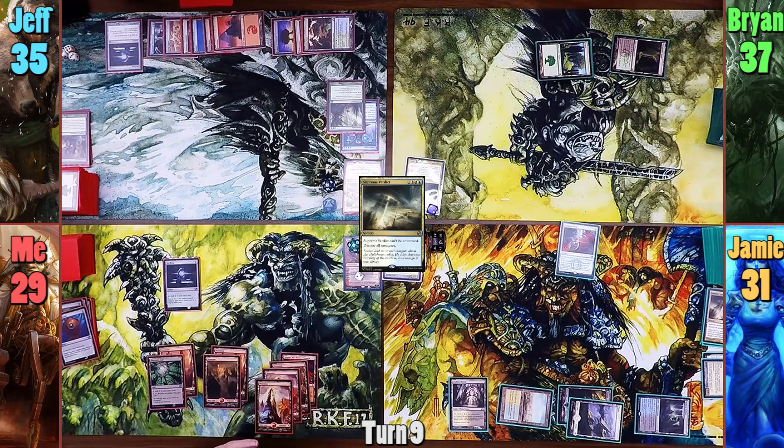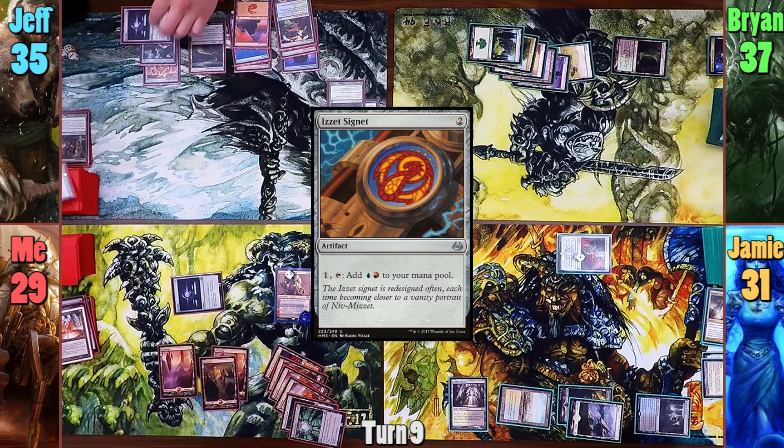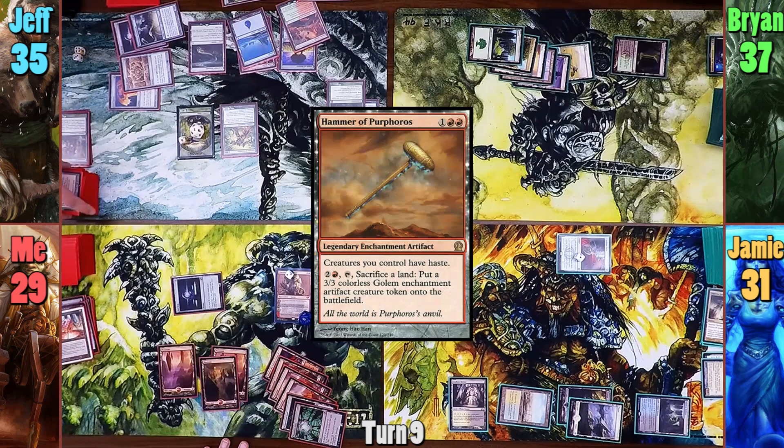I play Sequestered Stash for my turn and pay 8 to recast Duretti. I uptick him, pitching Mana Vault and Karn Silver Golem, to draw 2. Jeff draws a Forest and reveals an Izzet Signet, which he then casts. Jeff then casts Avenger of Zendikar and gets 7 plant tokens. He plays a Treetop Village off the top, and all of his plants gain a +1/+1 counter. Jeff then reveals Hammer of Purphoros off the top, which he casts and reveals Reclamation Sage.